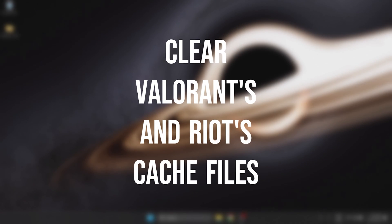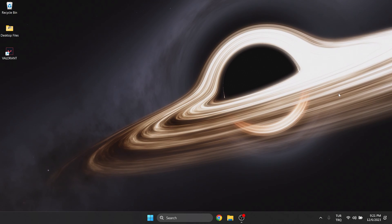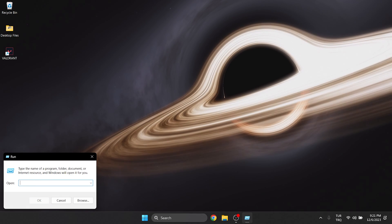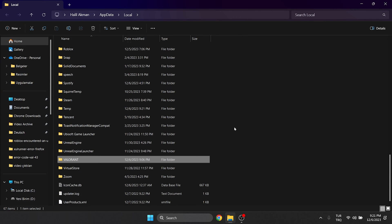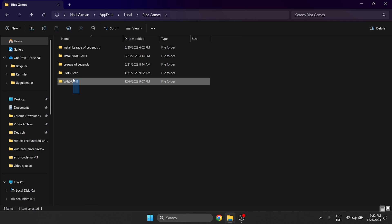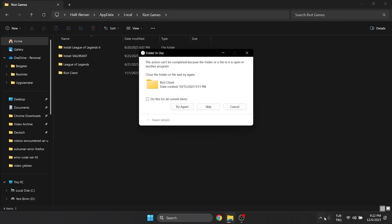The second solution is to clear Valorant and Riot's cache files. Accumulated cache files can cause problems, so we will delete these cache files. To do this, go to search and open Run. In the window that opens, find the Valorant folder and delete it. Don't worry, this will not damage our game or account. After doing this, open the Riot Games folder, then delete the Riot client and Valorant folders. If the folder in use window appears, close the Riot client and tick 'do this for all current items', then click try again.